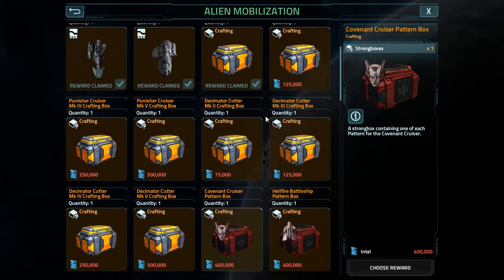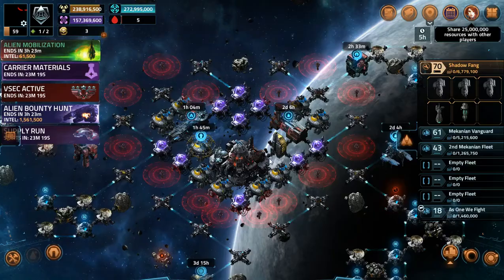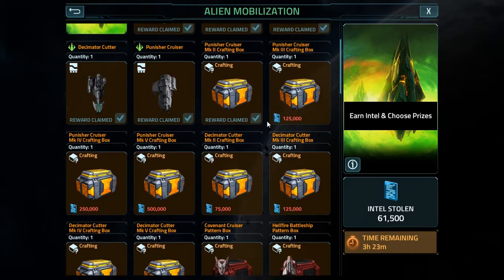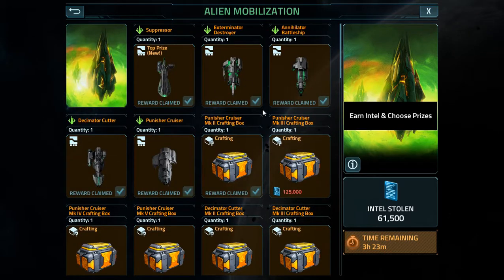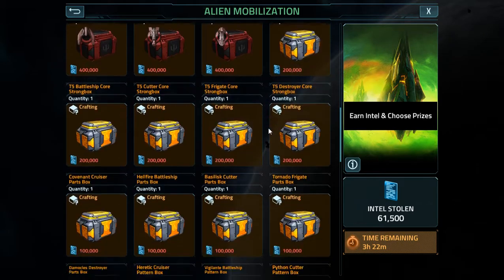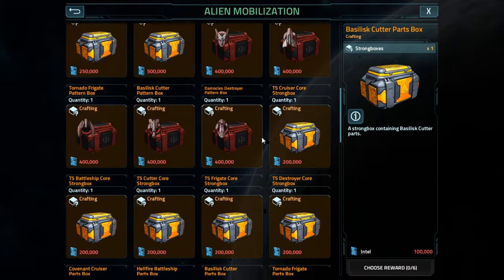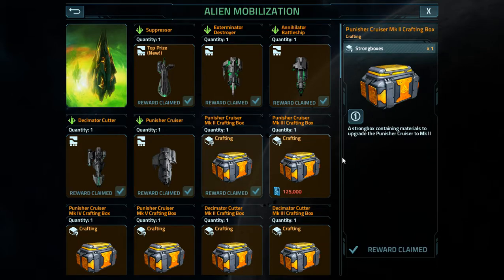They could have added individual core boxes, just like what they've done here for the lower tier. I think they should have waited at least one more month for mobilization. Because 500,000 to a million credits intel to buy a box to mark upgrade any of the ships would actually be decent - you just buy the box, open it, and you have what you need: parts and cores and patterns. They should have pushed this version back until they could introduce pattern boxes.